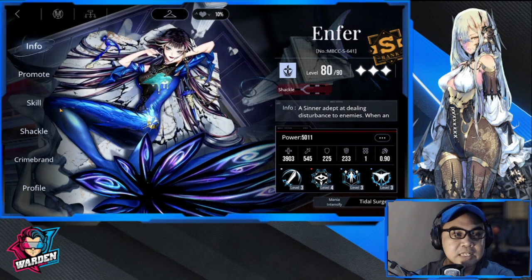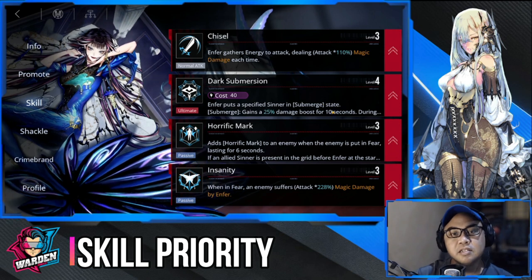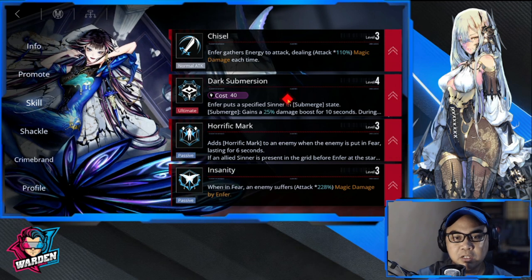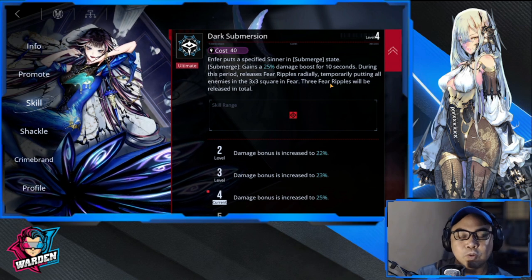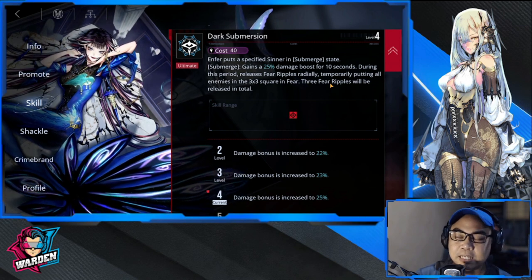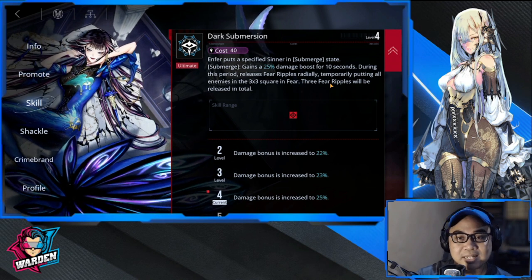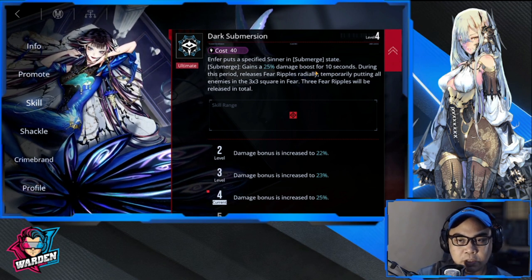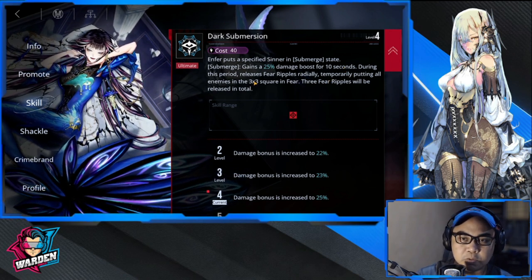Starting off with skill priority — we have four skills. Priority number one would be her ultimate. This is really her crème de la crème. Enfer is actually tier zero on the tier list, and this one is very nice to have. Although it's only 10 seconds, you can really take advantage of it because of the fear ripples.